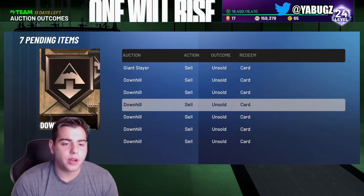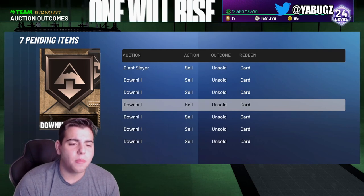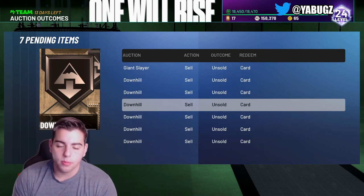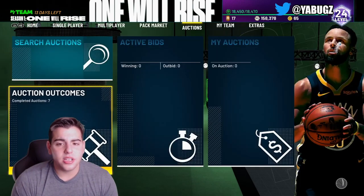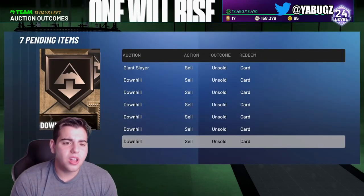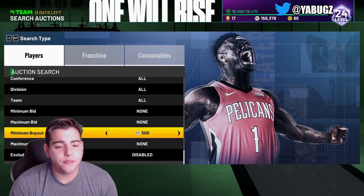If you remember the auctions glitch from 2K20, they fixed that ASAP — because it affected their money. So why are they doing this to the community? It's simple: they don't care, they just want to make more money. They're money hungry. This glitch probably won't be fixed for another couple of weeks. And on Fridays when you're sniping and you see a million cards already bought out hours ago — that ruins sniping completely.